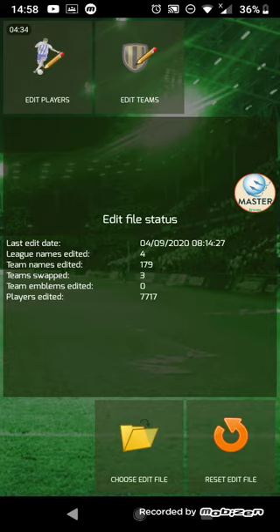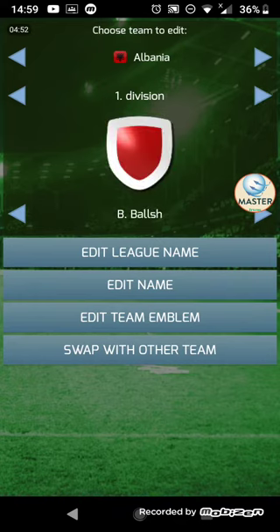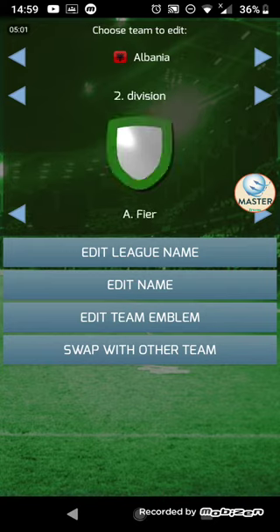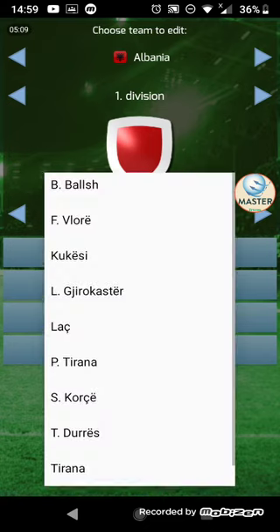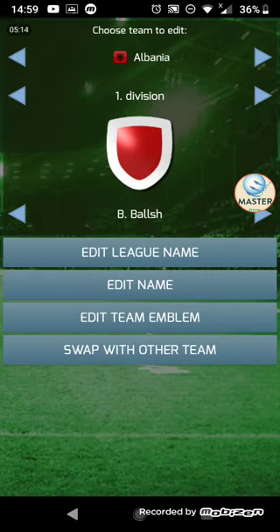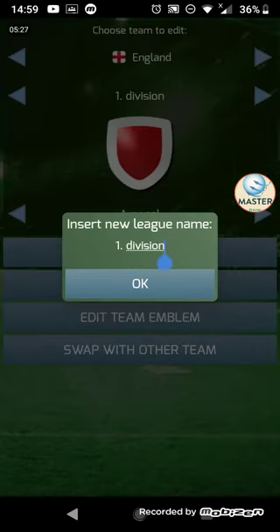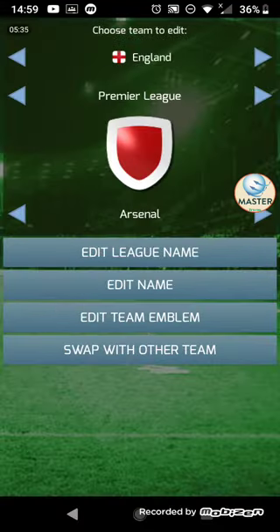Now these two at the top are the interesting ones. First off, let's go into edit teams. You choose your country using either the drop-down menu or the arrows, then you choose a division in that country using the arrows, and then you choose your club — again, you can use the arrows or the drop-down menu. Then you've got edit league name — if we go to England, I can change this to be The Premier League, and just like that, it's changed.